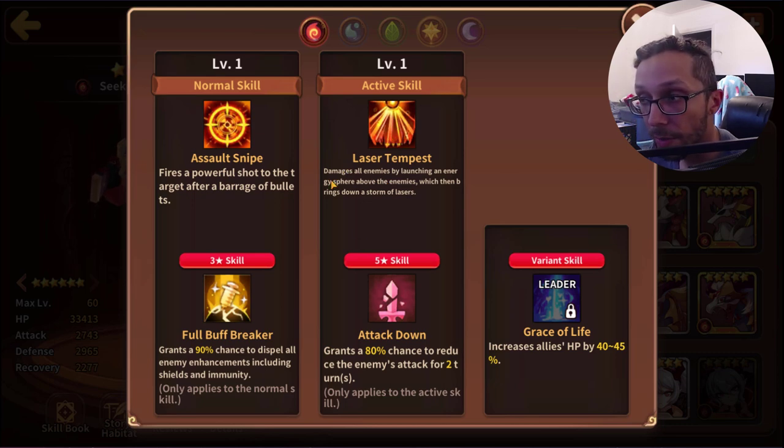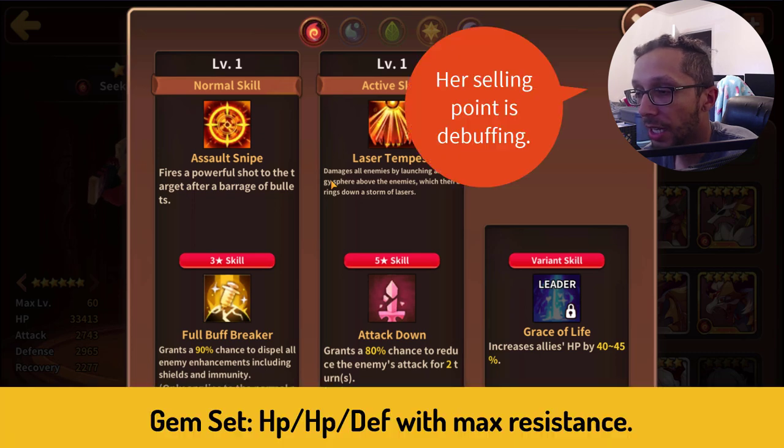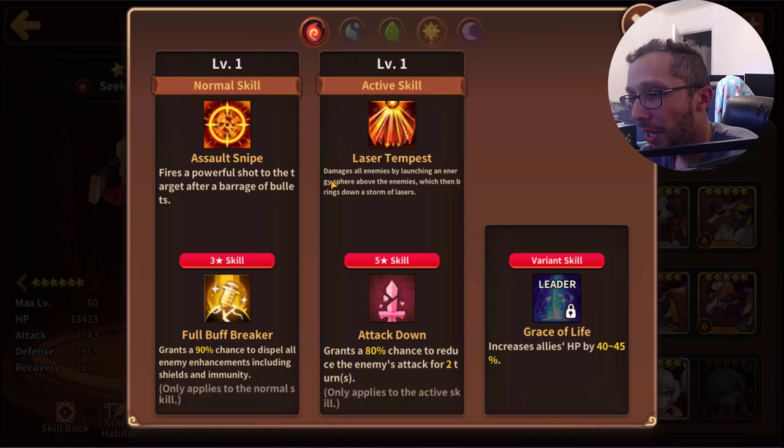She is AOE as indicated by her five star skill which says 'damages all enemies.' Her variant skill is Grace of Life — she boosts the HP of party members. For a nat 5 that's pretty generic. For her three star skill she comes in with a full buff breaker at 90% chance, very useful especially in Apathis or anytime you fight enemies with immunity or shields. Her five star skill has attack down with an 80% chance for two turns.